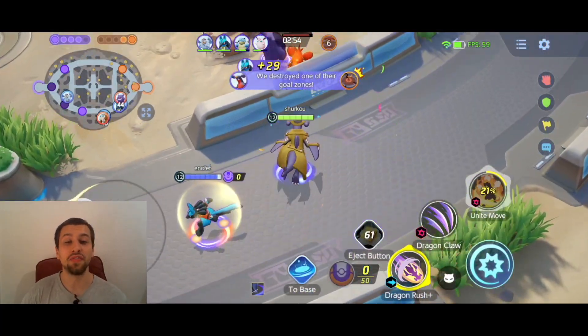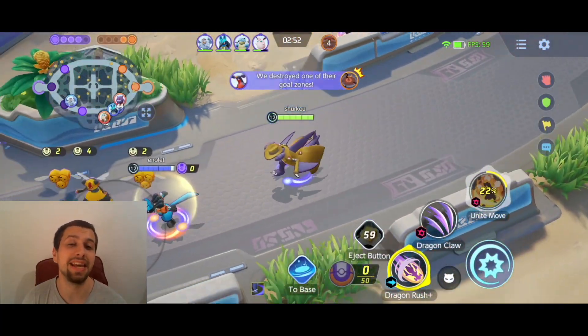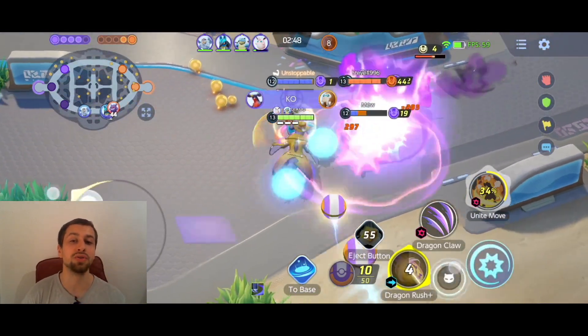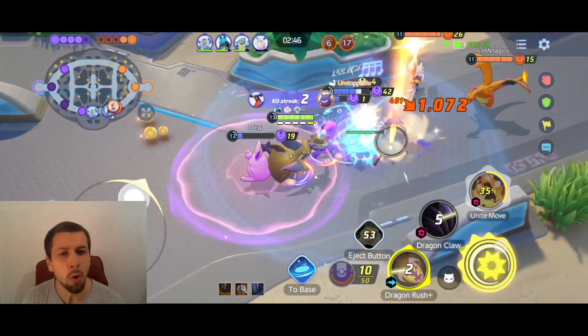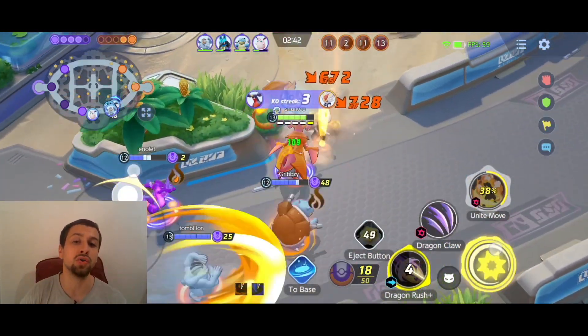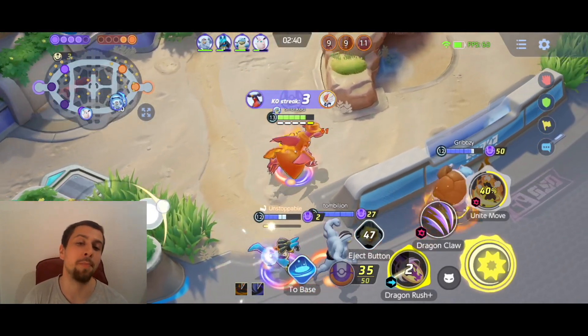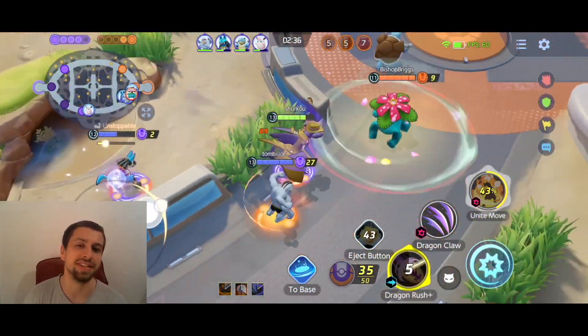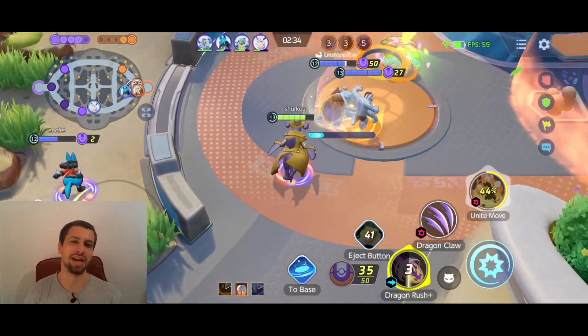Here you will see the effectiveness of this full crit hidden mechanic Garchomp in action. We get the first takedown right here onto the Mamoswine, a little bit of a steal, no biggie, then the Dragon Claw crit for 1000 onto the Gengar and we follow up with a double crit onto the other two enemies with our basic attack. Absolutely beautiful.